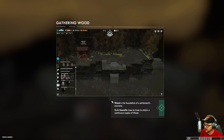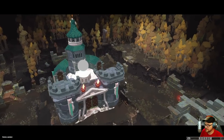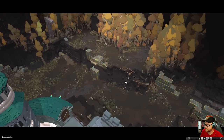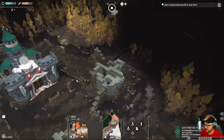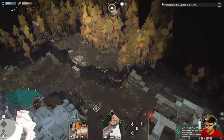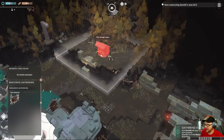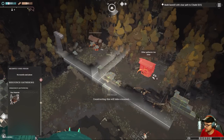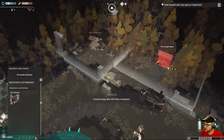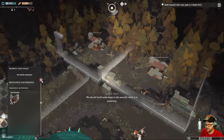Gathering wood — we're getting into the gathering bits. Build sawmills. I reckon it wants me to... we will prevail. Can we just throw one up here? There's no way of getting up there though. Constructing this will take a moment. We should build some steps to the sawmill while it's underway.